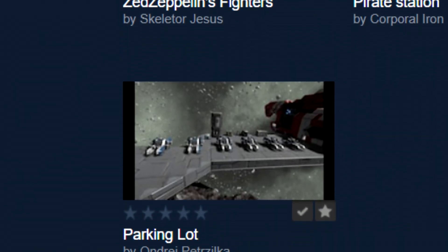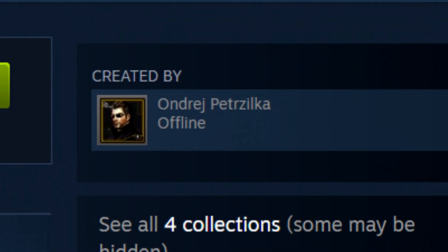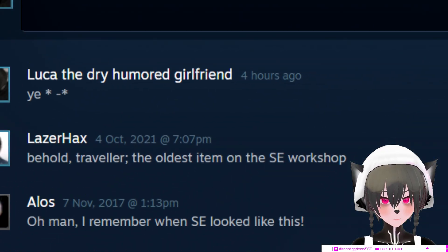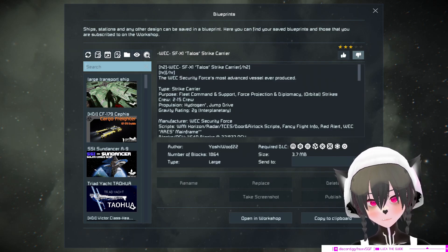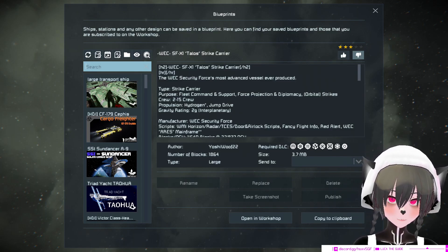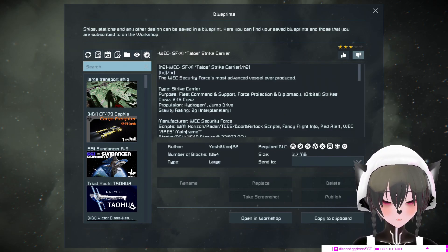The first thing ever uploaded to the Space Engineers Steam workshop was a parking lot. I guess we're going to check it out. I think this one was uploaded by one of the developers. Oh wait — the thing was a world, it wasn't a blueprint. I'm going to open the world and then spawn in the oldest ship and blueprint in that world too.